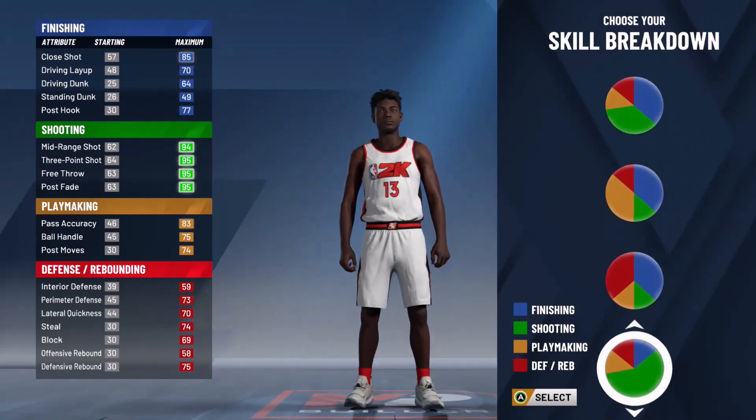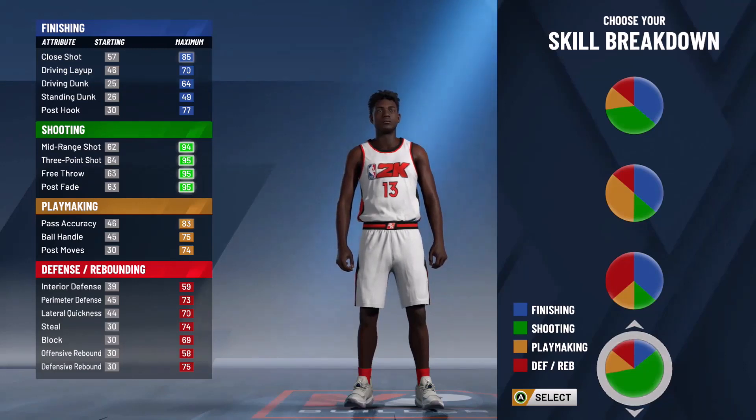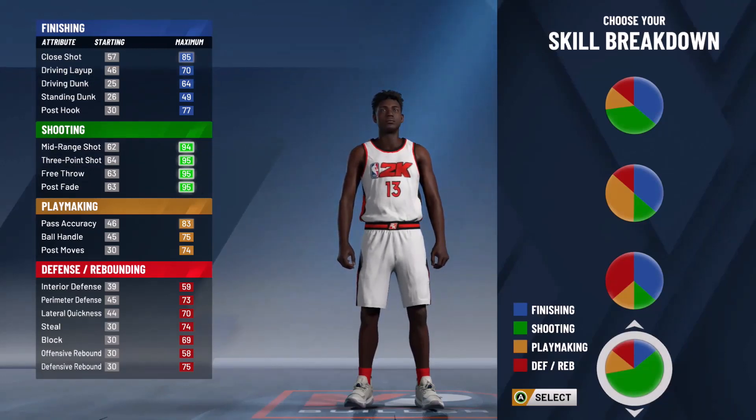For skill breakdown, look for the pies — the fifth pie is the one where the green is flashing. This is what you need as a sharpshooter. It's the closest thing to a pure sharpshooter, so pick this one.